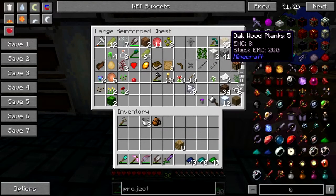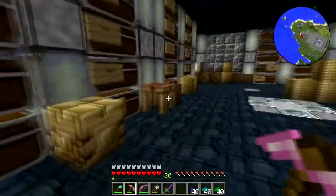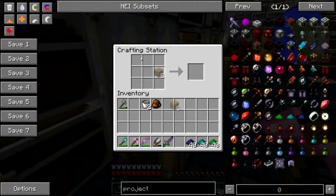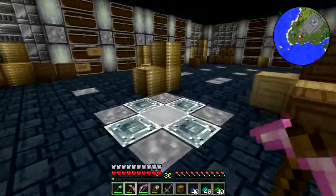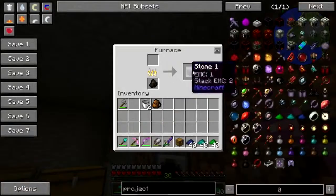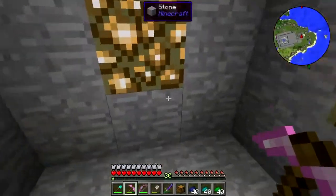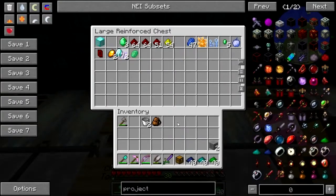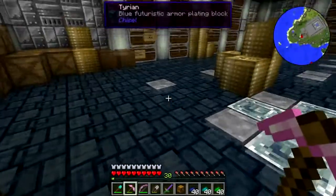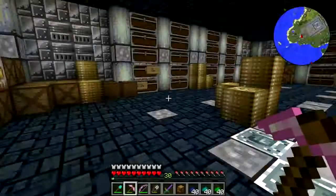Honestly, I'm surprised the alchemist guild hasn't been all up in my grill wanting me to build them a laboratory, as the wizards and the witches have been. Give me my smooth stone. Give me a diamond. I'm probably gonna need to buy another star. Hey, it turns out you can make end stone in the smeltery — that's cool!